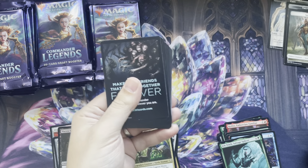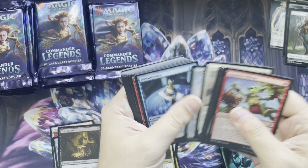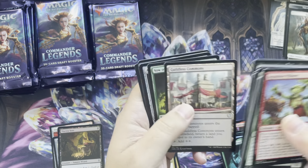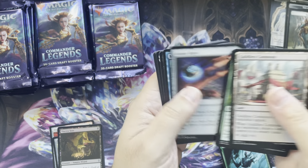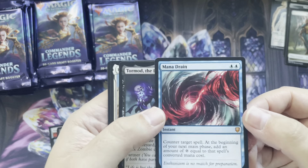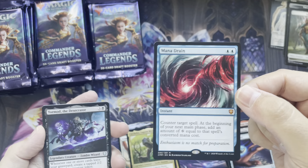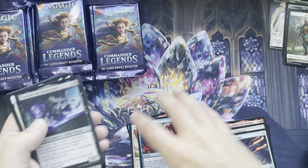Looking forward to going back to Dominaria. I really like that plane — that's where it all started. Lots of history with Magic and Dominaria. Uncommons. Arcane Signal. Oh yeah — Mana Drain! That's it, baby. That's what we're looking for. Mana Drain. Mythic. Bam!